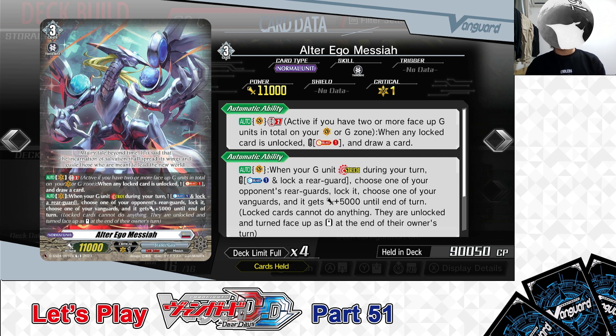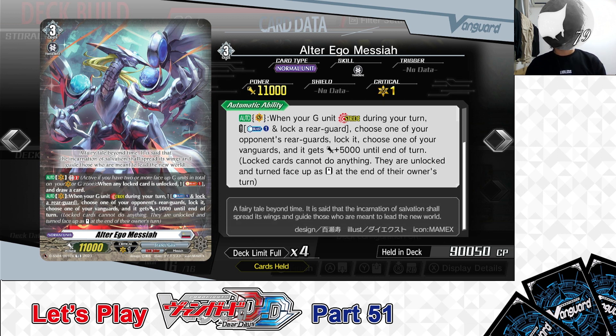Skills. First Skill: Auto, as a Vanguard — Generation Break 2 (active if you have 2 or more face-up G units in total on your Vanguard or G zone). When any locked card is unlocked, cost: Soul Blast 1. If the cost isn't paid, draw 1 card. Second Skill: Auto, as a Vanguard — when your G units stride during your turn, cost: Counter Blast 1 and lock a Rear Guard. If the cost isn't paid, choose one of your opponent's Rear Guards and lock it. Choose one of your Vanguards and it gets +5000 power until end of turn.